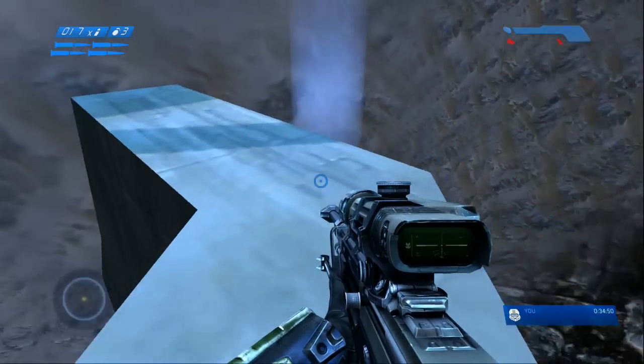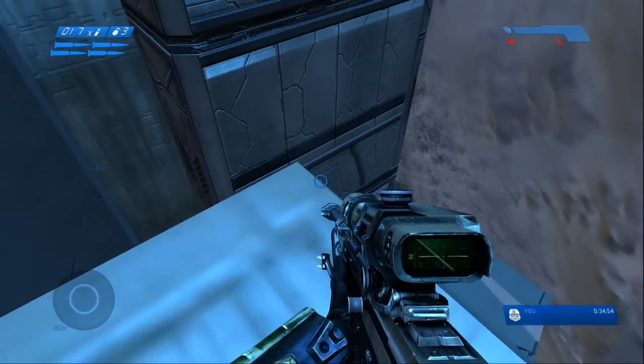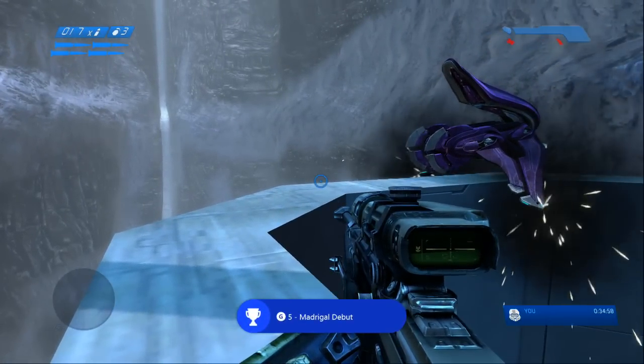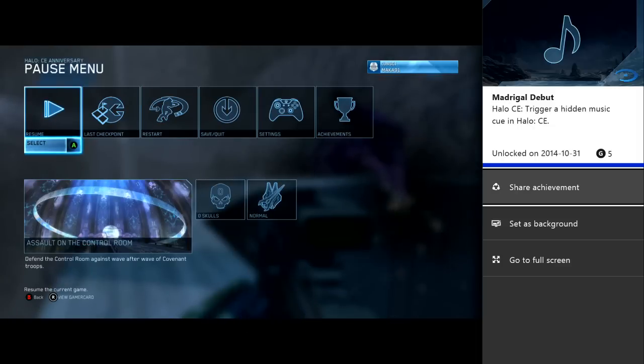Now walk to the very end of this ledge right here in this corner, and you should be able to hear a music cue, and that'll unlock your achievement. That's pretty easy. This is the hidden music cue in Halo CE on the mission Assault on the Control Room.